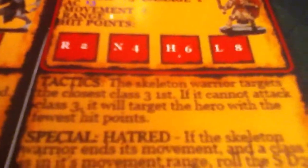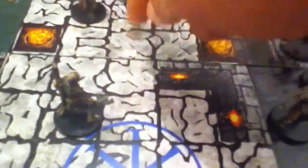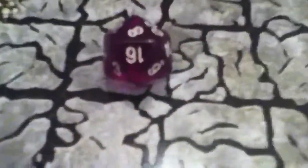Next up is the warrior skeleton. He targets class three, which would be our wizard or cleric. He is definitely in range with a movement of five. We roll the d4 for his end position — he ends his turn there and attacks. Adding five to this — he definitely hits with that one, and the other is a one, so luckily he only hits with one d20. Cleric is now down to six hit points.